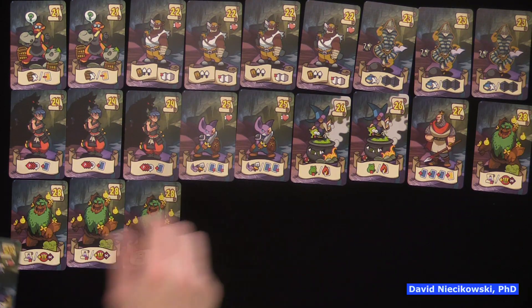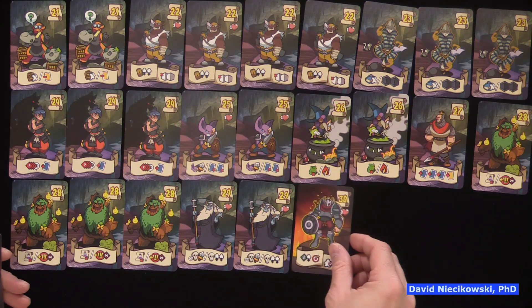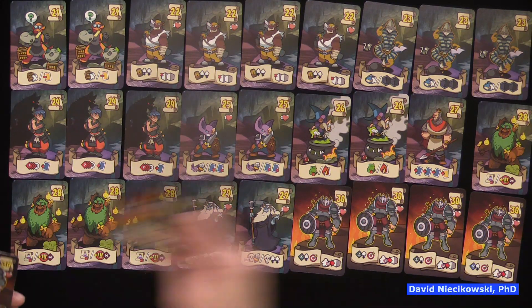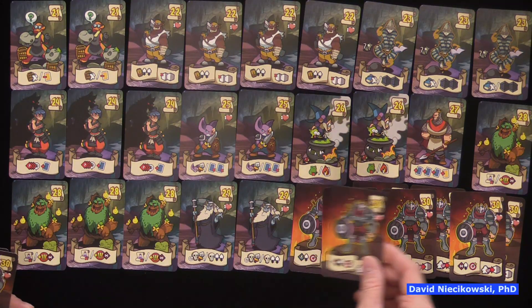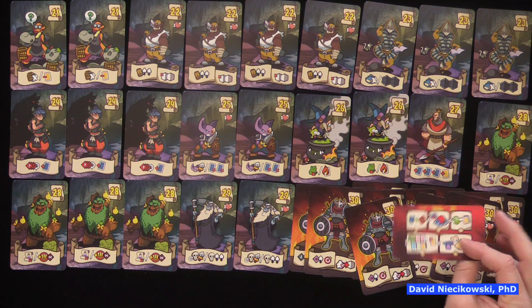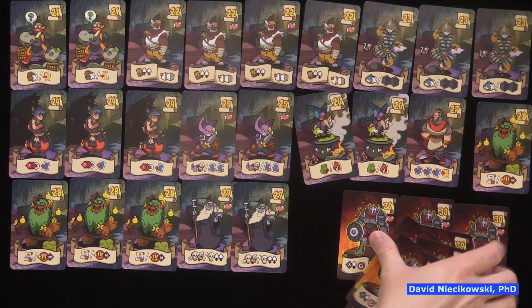If he made these into little t-shirts I would totally wear them. There's a digital version coming — but I mean if he sold little t-shirts with some of these characters, I would totally do that. Scenario 30 — that's why you have this special card for it.